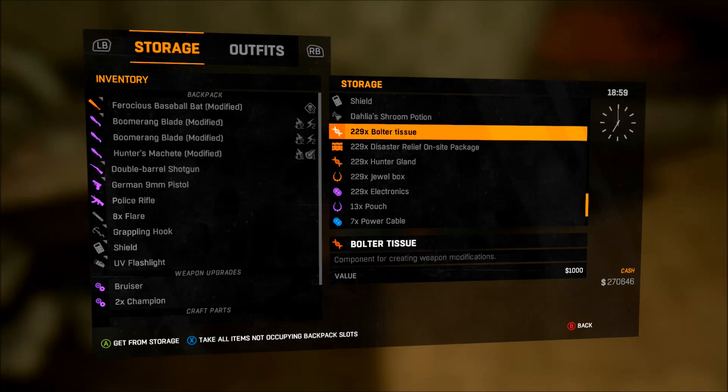Then what you're going to do is find the items you want to duplicate — items, not weapons; weapons won't work like I said. You're going to find the items you want to duplicate and push Y to put them all in. Like in my video, I duplicated 229 of each item. I'm sure you can keep duplicating the same items and stack them up to get more out of it.